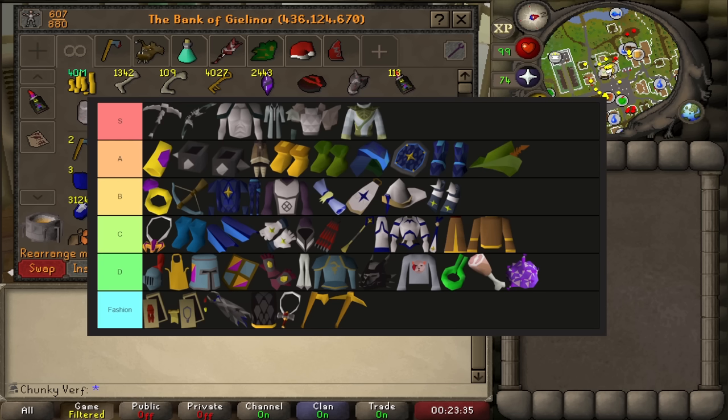S tier is basically all third age — the tools, the weapons, pretty much all these sets would be best in slot stats: mage, melee, ranged, druidic. All really good stats and definitely S tier because it's so extremely rare. I highly doubt I'm going to get this. I'm recording this before opening the luckies because I don't know yet what I'm going to get, so I think it's more fun.